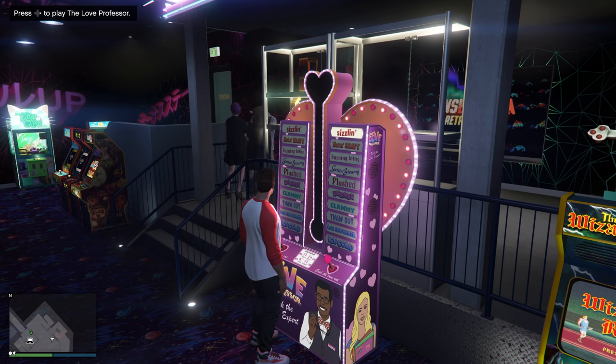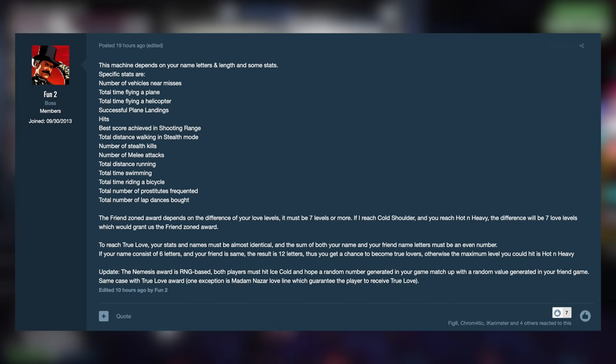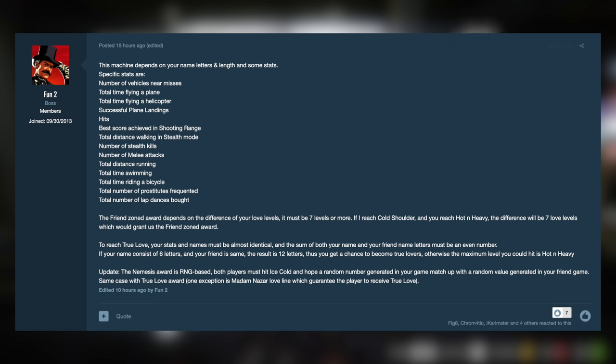Here's what he said regarding the Love Professor: this machine depends on your name's letters and length, and some stats. The specific stats are: number of vehicle near misses, total time flying a plane, total time flying a helicopter, successful plane landings, hits and best score achieved in the shooting range, total distance walking in stealth mode, number of stealth kills, number of melee attacks, total distance running, total time swimming, total time riding a bicycle, total number of prostitutes frequented, and total number of lap dances bought.